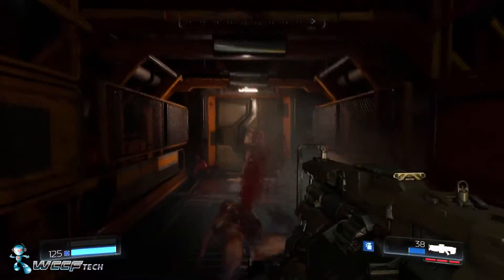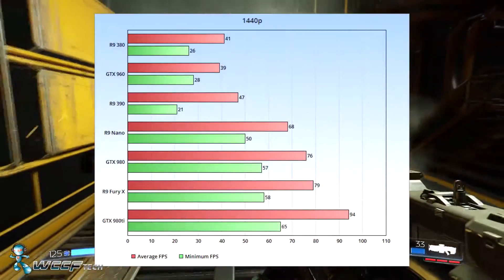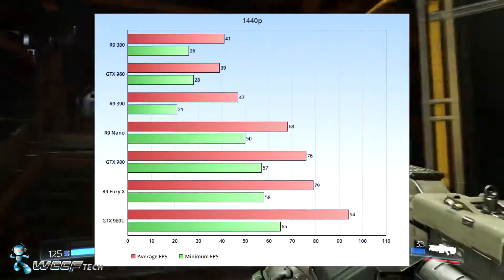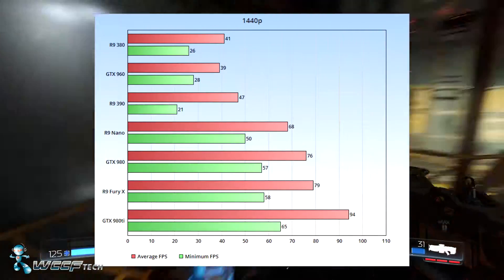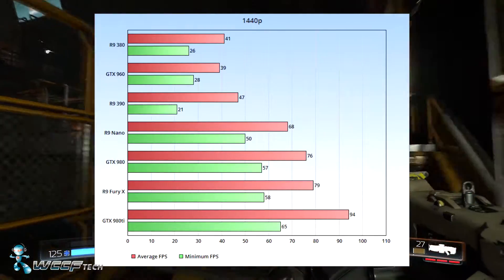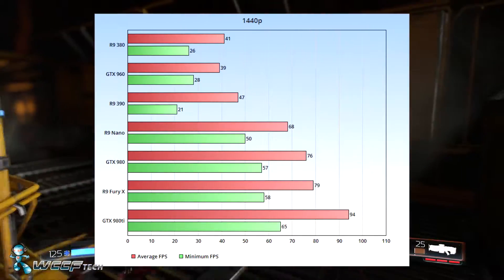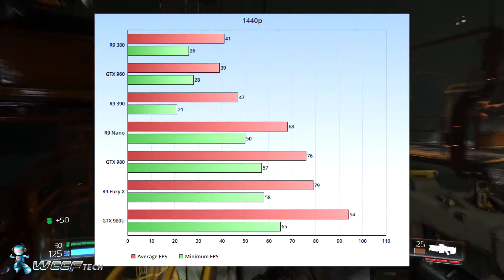At 1440p we threw every graphics card we have in together. The 380 and the 960 round out the bottom, but surprisingly the 390 was extremely close to them — not performing very well at all. In the beta it performed great, so this leads me to think there's something going on with the drivers.